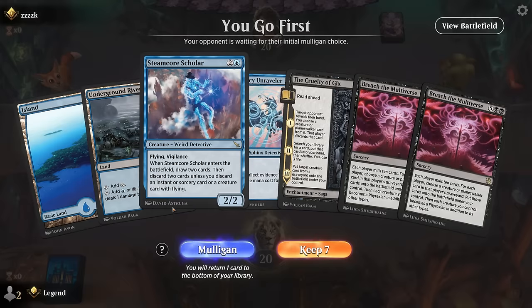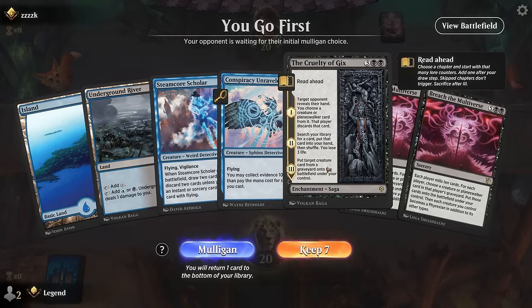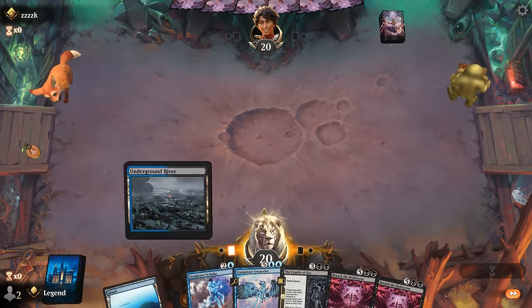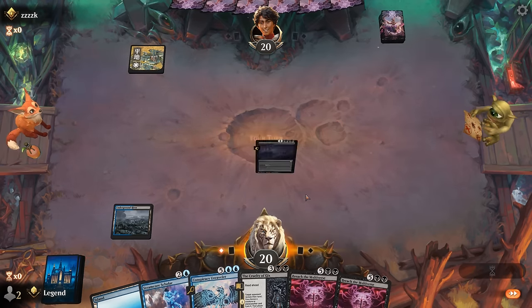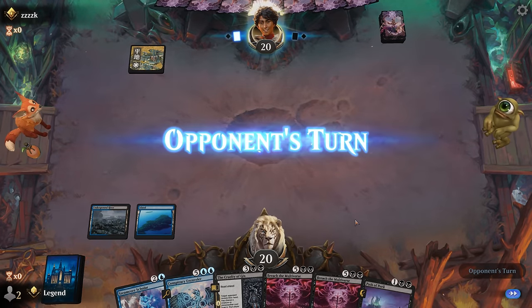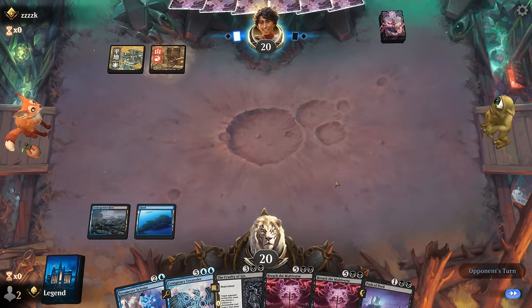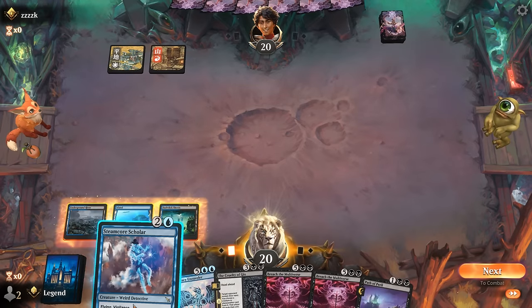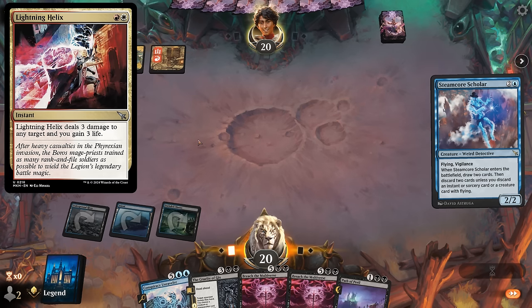Game 1: We're on the play. Our hand has most of the pieces — we're lacking early interaction and a third land, but once we play Scholar we get to discard Unraveler, hopefully Cruelty on turn five, and then we're off to the races. We find our land, so that's fine. The opponent is on Red-White and could be keeping up a Lightning Helix, but we're okay if they take out our 2/2.